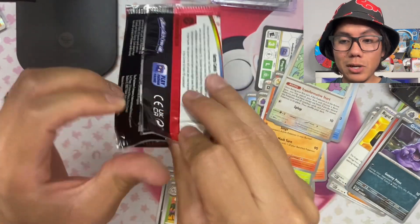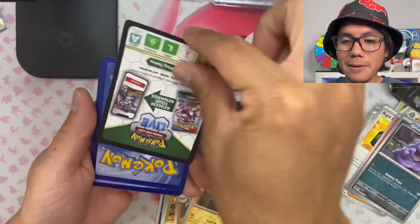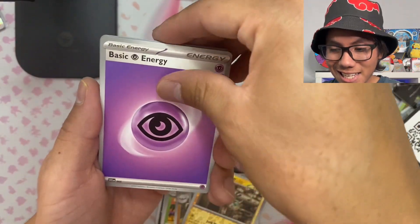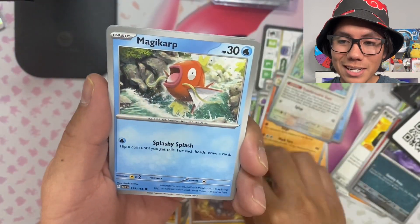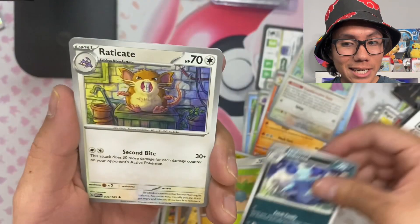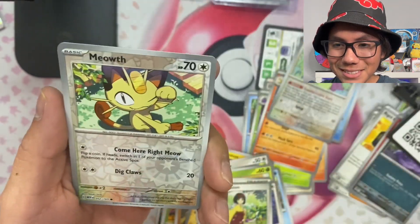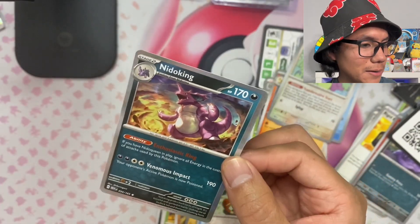This is the fifth pack — going through these packs pretty quickly. Let's see what we get. I'm going to predict psychic energy — we're gonna get a big one here, guys. Spearow, Rhyhorn, Magikarp, Oddish, Nidorina, Raticate — I like the Raticate on this one. We got Erika's Invitation, reverse holo Cloyster, reverse holo Meowth, and in the back we got the holo Nidoking.